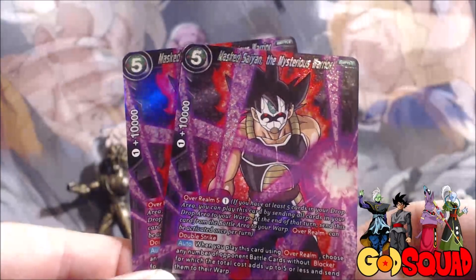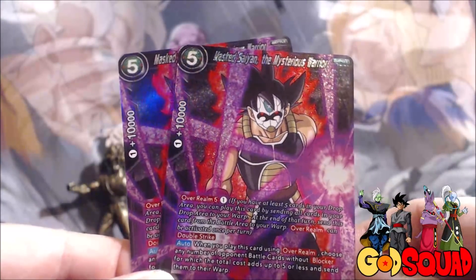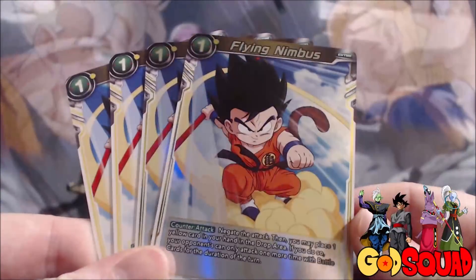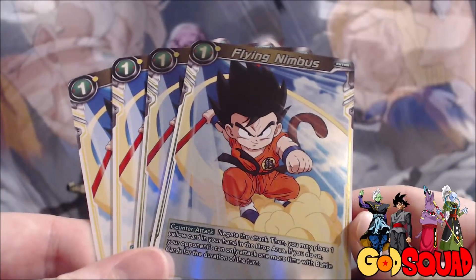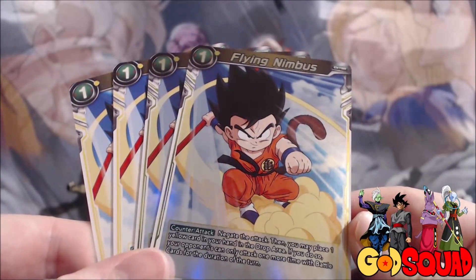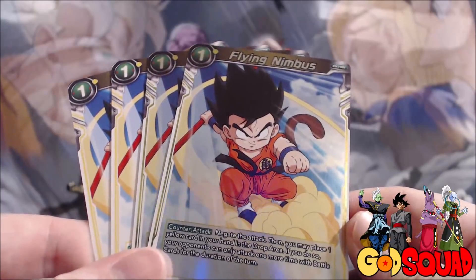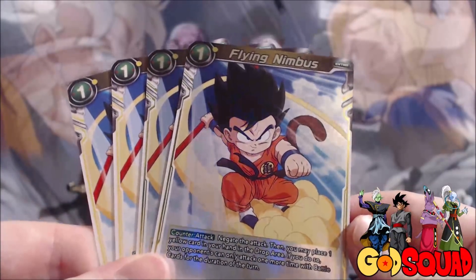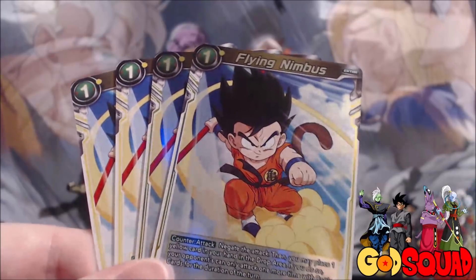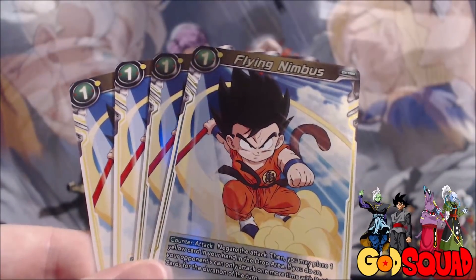With all these one-drop Trunks and Gohans and Cabbas running around, this is just one of the easiest ways to get rid of them besides Full Power Energy. For decks that run super aggressive with all those one-drop crit attackers, we side in four Flying Nimbus. You can negate the attack and then place a yellow card from your hand in the drop area, and if you do, your opponent can only attack one more time with battle cards for the duration of the turn. This shuts down all those aggro plays.